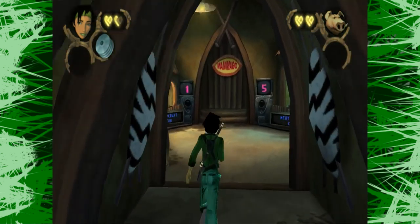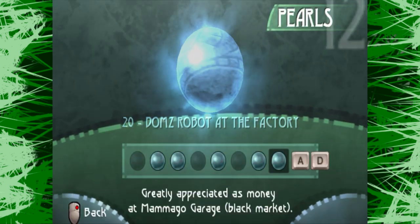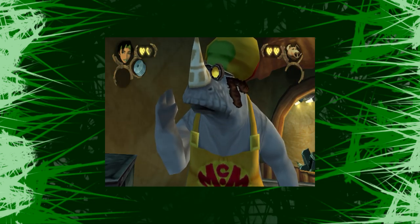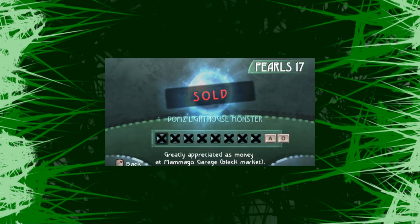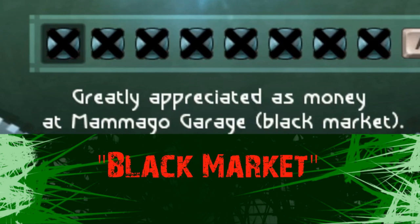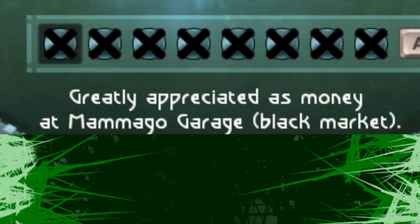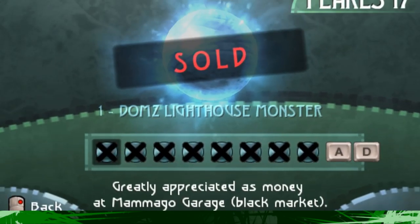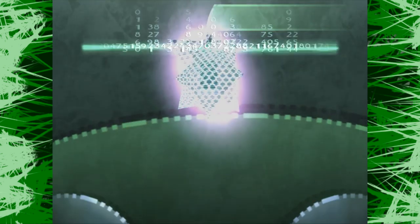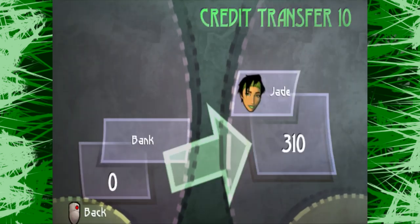There are a number of different collectibles in Beyond Good and Evil, including two types of currencies. Pearls are used to upgrade vehicles by purchasing them from the boys at the Mammago Garage — which is technically the black market, since pearls are a black market commodity. The other currency is units, which you can use to purchase various smaller usable items from vending machines scattered all over Hillies.